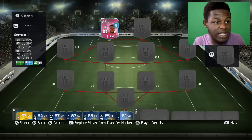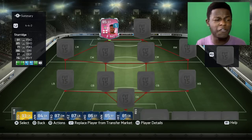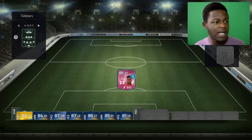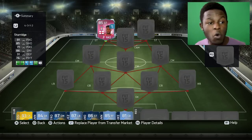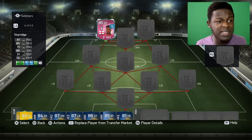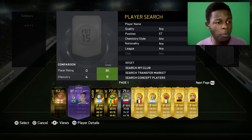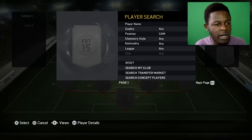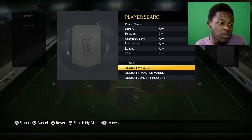Now this is the squad — we've only got pink Sturridge up front and no one else. The first thing I'm going to do is change up the formation. I've been using the 4-3-1-2 formation quite a lot, and this is now my favourite formation. I'm basically going to be building this team around this. Next to him, I'll put Walcott — he's sweaty, 97 pace, what else do you want? As my CAM, I will put Rooney there, because Rooney's OP.